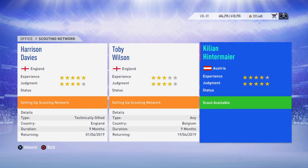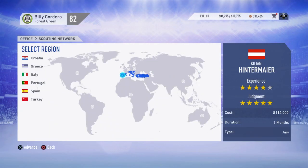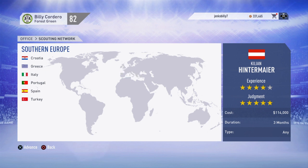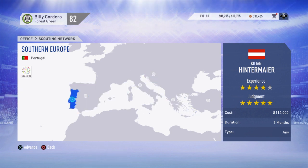There he is hired. Now we're going to set up a scouting network — we need to select where to send him. I'm going to go with Portugal for this one. You want to select a country that is typically at the top of the national teams. Portugal has Cristiano Ronaldo, obviously, so because he is a star it's possible that we'll get some star quality players out of Portugal. What you do here is select the duration of your scouting in this region — I'm going to go for 9 months, just because I like it to be that way for the whole season.